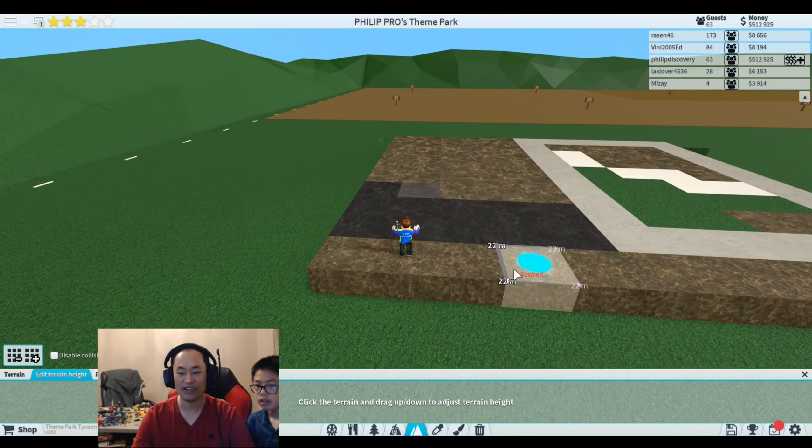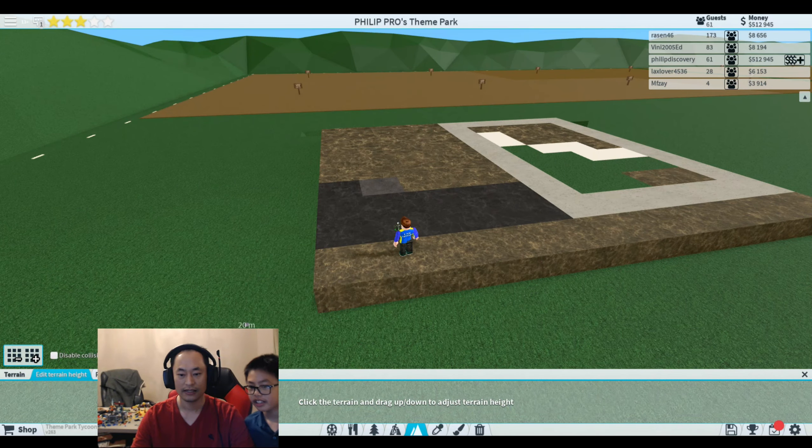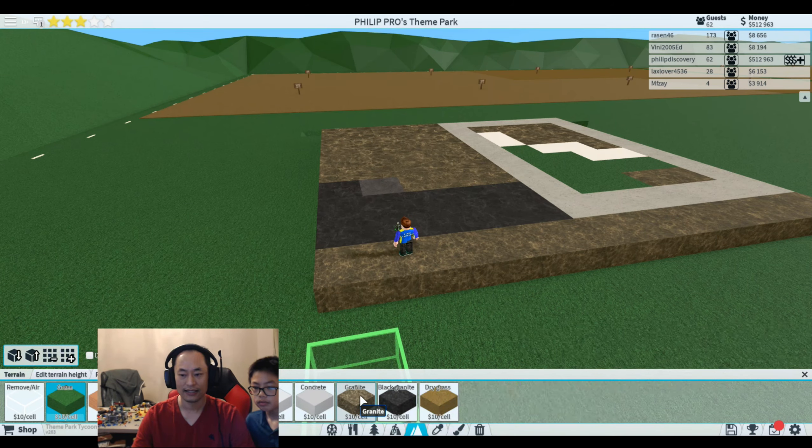That's how you edit terrain. Terrain is permanent — once you build it you cannot delete it, but you can change the height. Yeah, you can change the height. Go back in here.